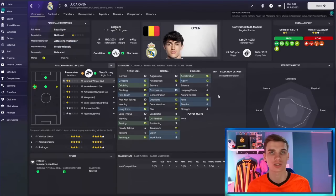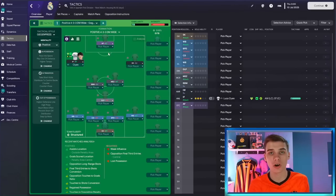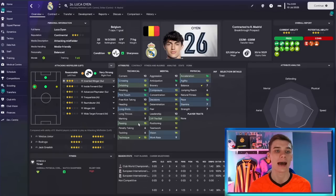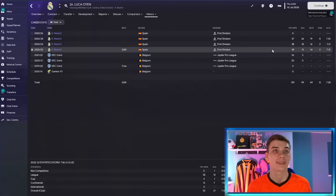Luke Oyen looks like a phenomenal player already, capped for the under-21 international team. Now let's see how good he can be after a few years on the lowest end of that potential range. After three years, Luca Oyen is sitting at about 135 current ability — the lower side of his potential range. At 22 years of age, now capped for the Belgian national team and valued at around 50 million pounds, he has 16 finishing, 16 first touch, 15 dribbling, technique, and passing. His mental attributes have gone up a lot since coming into the first team.